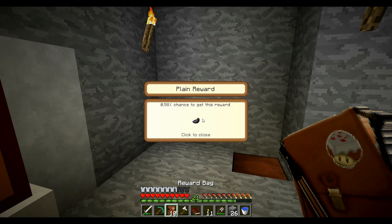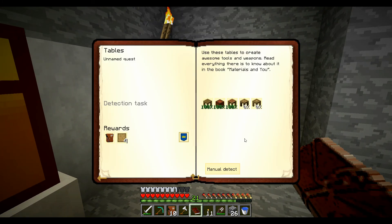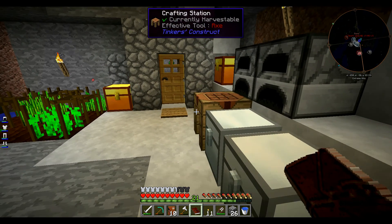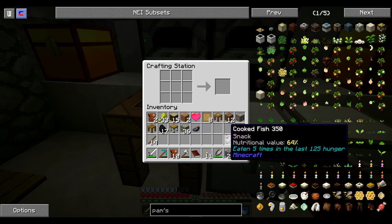J'espère qu'il... j'ai ouvert le sac — oh super, un ink sac, ça valait le coup de l'ouvrir. Il ne les reconnaît pas. Pourquoi ? Parce que je n'ai pas dû utiliser le bon bois. C'est chiant, par contre. Oui, je n'ai pas utilisé le bon bois, donc il faut que je prenne du hackwood.